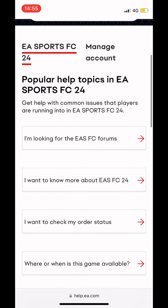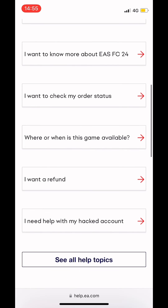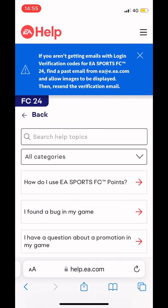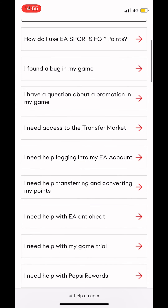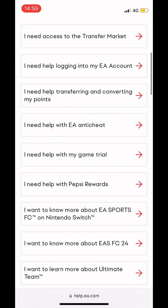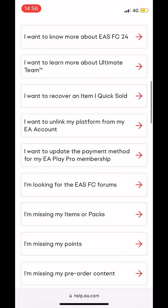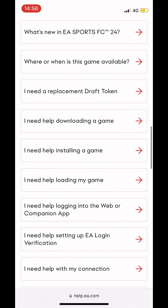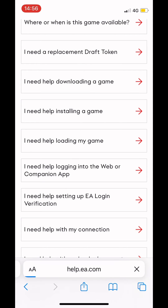It then shows quite a few issues that it can help with. Try and find what matches your problem. My problem being the verification code, so keep scrolling down until you find the option that says 'Problem with the verification code'. It's actually quite good — it does help you out with a few things.